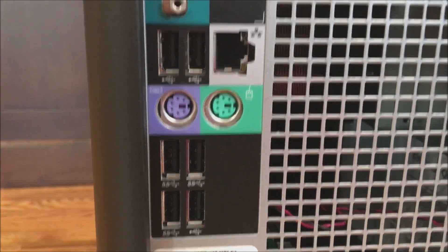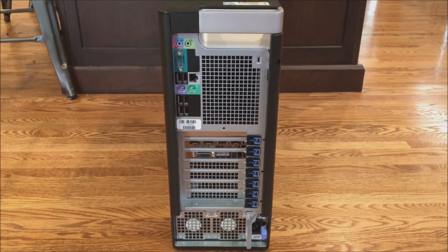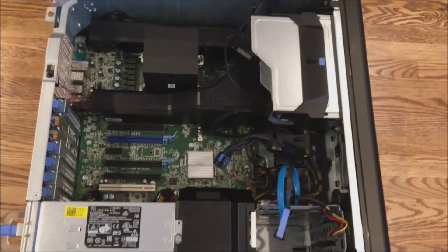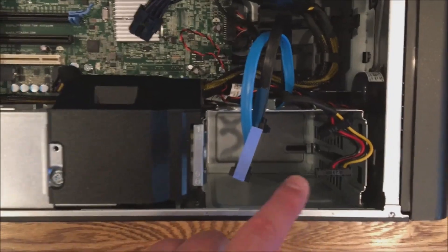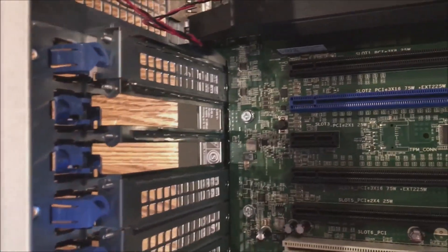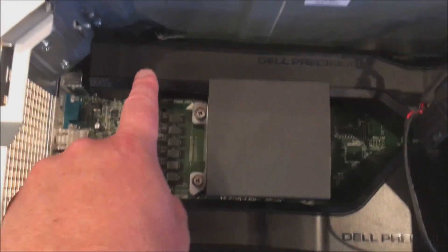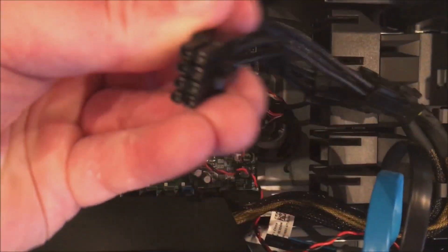The system has three USB 3.0 slots, two USB 2.0 slots, PS2 ports, a serial port, a network port, and audio. It's very easy to pull the side panel off. Inside, this is a single-socket Xeon-based PC. This is where the hard drives go if you're doing 3.5-inch drives, and these are the I/O slots. It does have a few PCIe x16 slots — actually only two — but because of the power supply wattage, you would not want to SLI or crossfire in this system.